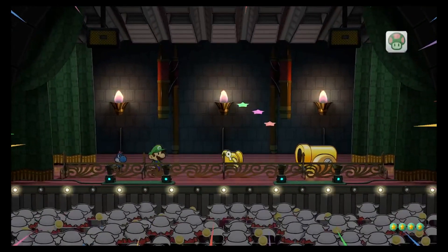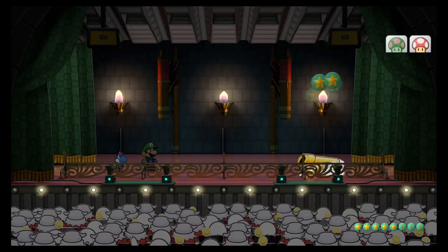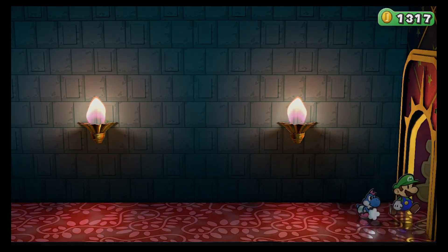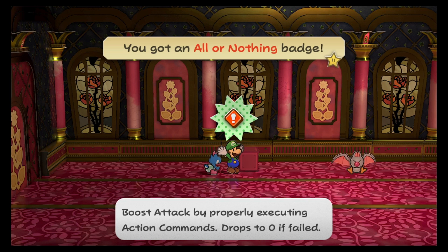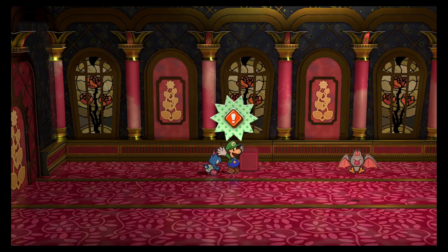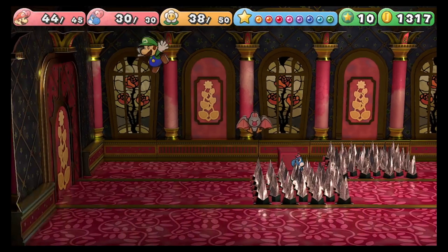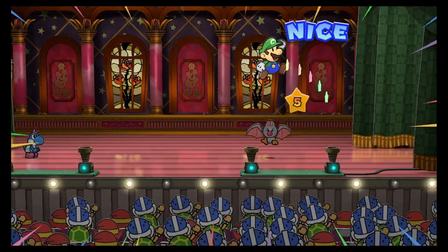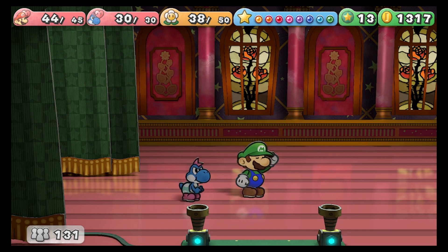I didn't mean to jump on you! I'm gonna have to gulp — that's the only way. Bam! Alright, there we go. You know what, that was only eight star points? Man, I thought those guys were giving me a whole lot more than that. Not even worth fighting. Oh, I killed both of them though. You're the next door. Sub level two. You got the all-or-nothing badge — boost attack by properly executing action command, drop to zero if failed. Wait a minute — I wonder... oh, I don't have enough badge points for it. Ow! That hurt. Eh, I'll let that one live. Actually no, I'll change my mind. Must kill everything. Oh, it's just him. Oh, that was easy. Haha. Easy peasy, Simon — that's the way we like it.